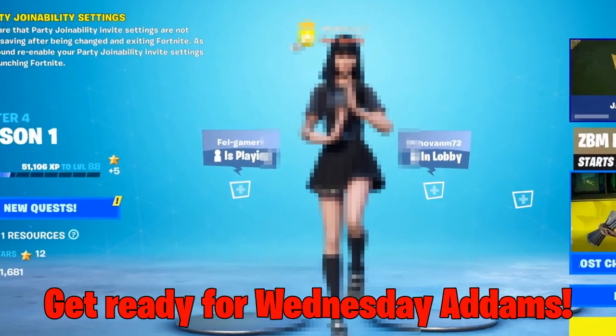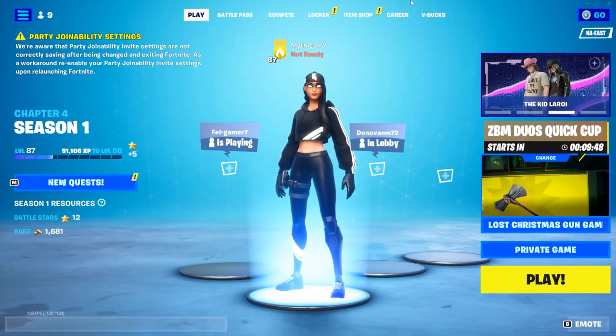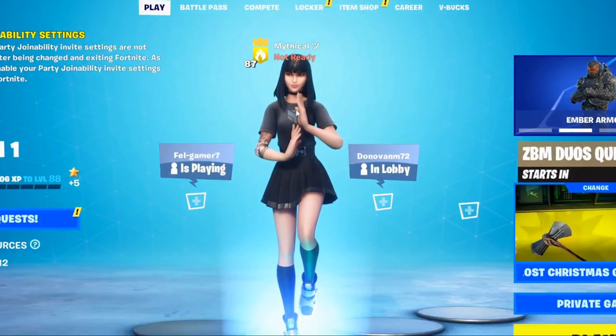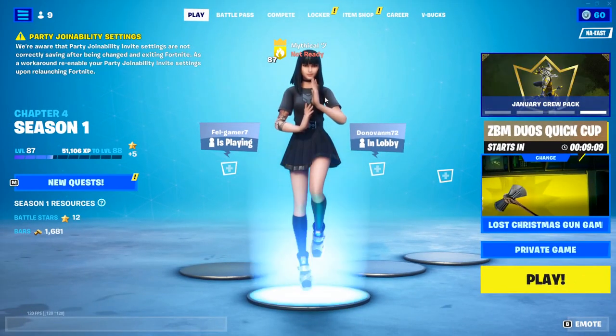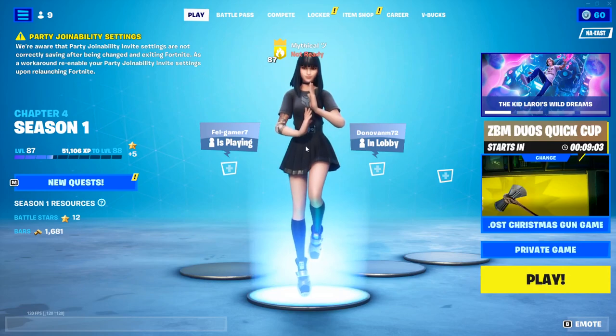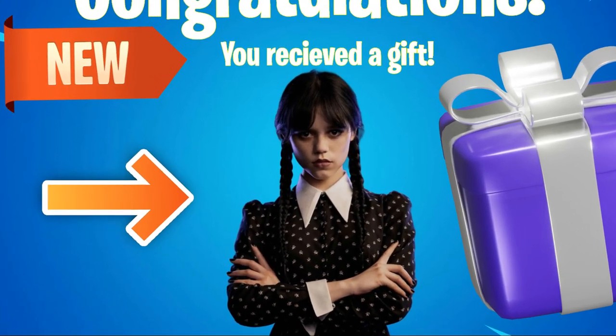I'm about to show you guys how I got the Wednesday Atoms skin. Say hello to Wednesday Atoms in my locker. We're going to go to my locker and look at my skins. Fortnite got me this Wednesday Atoms skin — but not really, this is not Wednesday Atoms. But honestly, it actually kind of looks like Wednesday Atoms. We have the hair, we have the shirt, we have the skirt, and we literally have the socks. Do you guys like Wednesday Atoms? Comment down below.